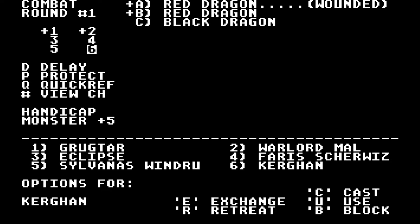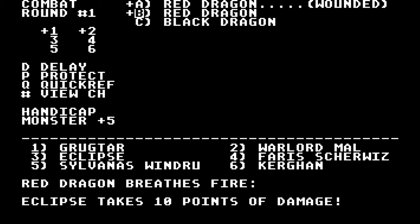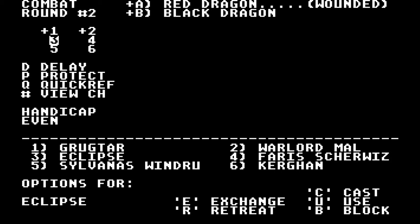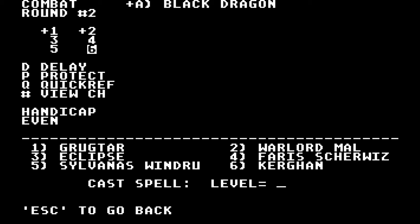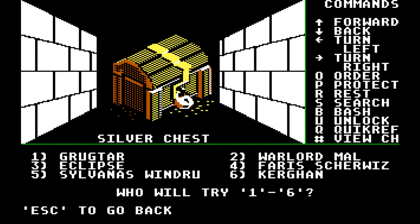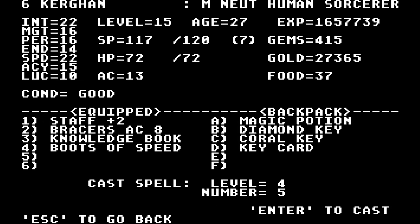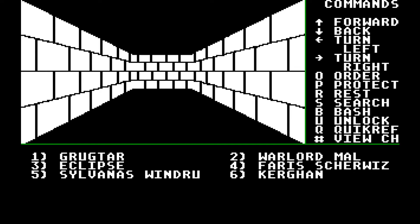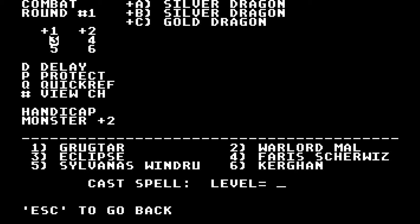We've fought many red dragons before, so I'm not too worried, but it's still worth casting Power Shield. Acid — ow. They're doing some good AoE damage against us. Grug attack, Mal attack, nice. I'm going to cast Super Heroism again on Sylvanas. Kurgan, let's try Prismatic Light — you took five points and he ran away. There's one more encounter here. I assume it's going to be some super bronze or diamond dragons or something. Just some silver dragons and gold dragons. We've fought gold dragons before — I don't think I've ever seen a silver dragon.